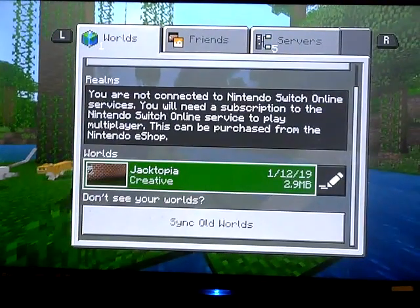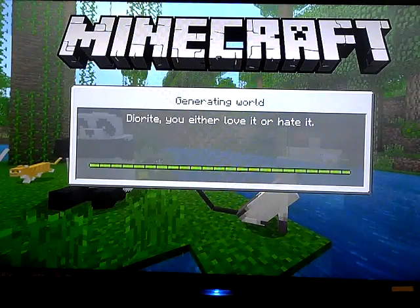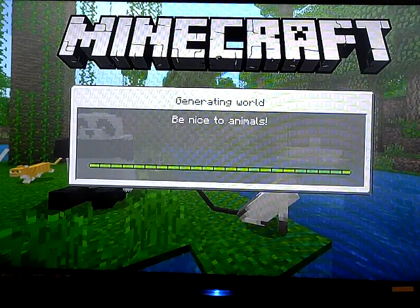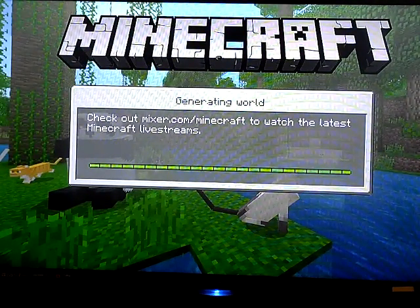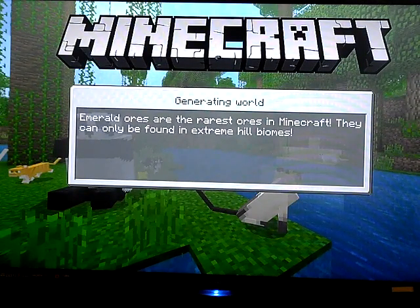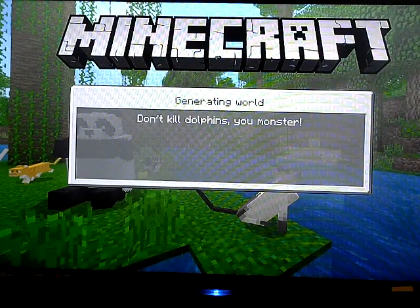I've actually not explained what the video is about. What we're going to be doing today is we are actually going to be fighting the Ender Dragon. Now I have fought it before — you might have seen in my Wii U world that I have got an egg. But today we're going to be fighting it legit. We're not going to be in Creative mode; we're going to be doing it in Survival. Well, actually, I'm going to be getting the items I need off of the creative menu and then fighting the Ender Dragon. So let's get to it.